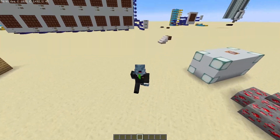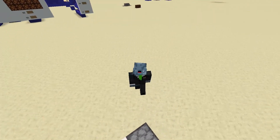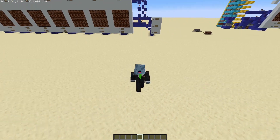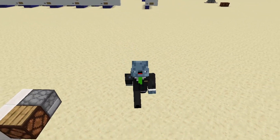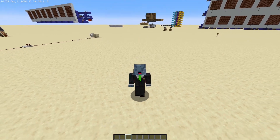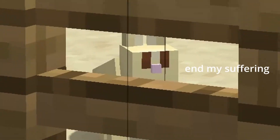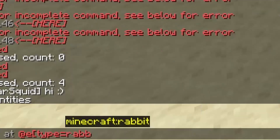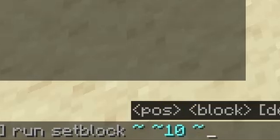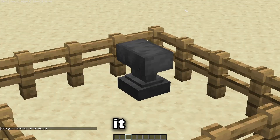The next few subcommands all modify where or how a command is run in some way. Next up is execute as and execute at. Execute at allows you to alter where a command is run. By default, commands are run at the location of whoever ran it, but execute at lets you change this to any entity you want. So let's run execute at all rabbits, run set block ten blocks above his head, anvil.